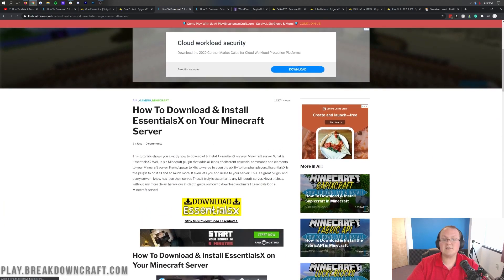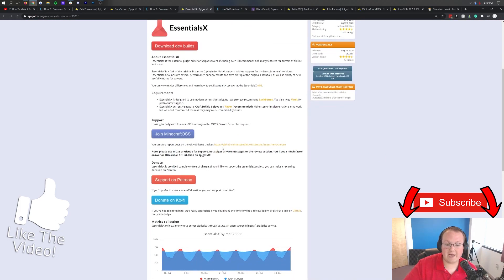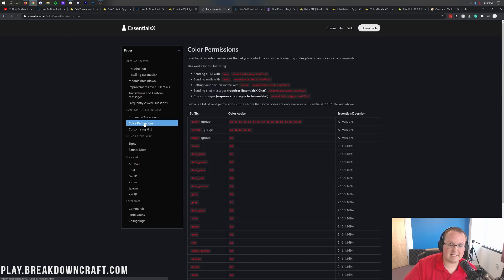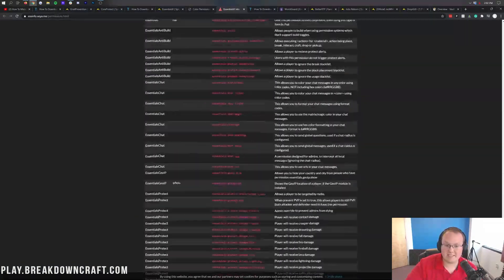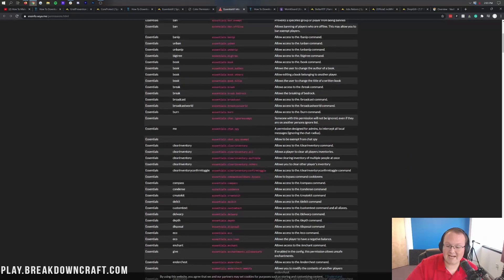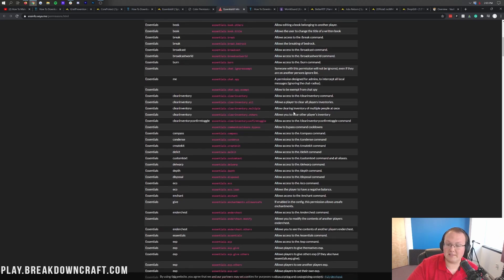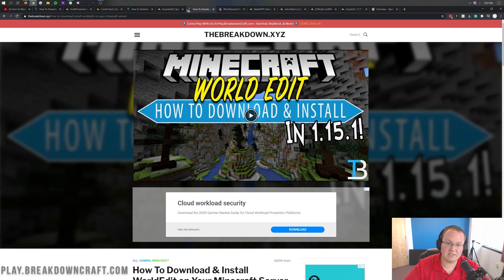Next is EssentialsX. EssentialsX basically adds in so many essential things to your server - everything from being able to do /tp, to having an economy, setting balances, and all of that stuff. It also allows you to add fly to players, let mods go into creative game mode without everyone else being able to, and there's a permission for that in game. It even has its own banning and unbanning system, chat spy so you can monitor DMs of players, colors in chat, slash AFK, balance commands, and so much more. It is a must-have plugin.